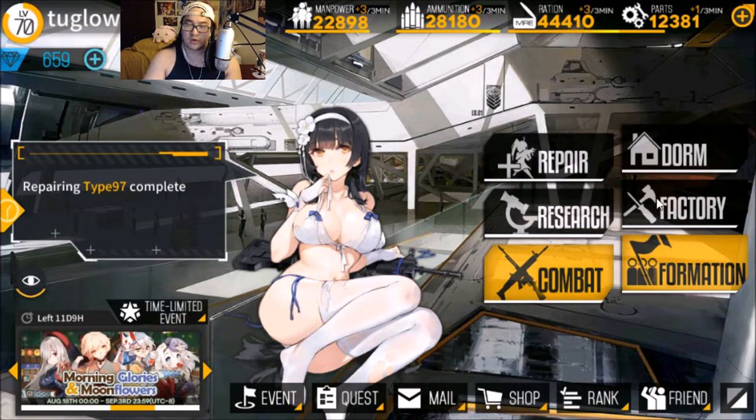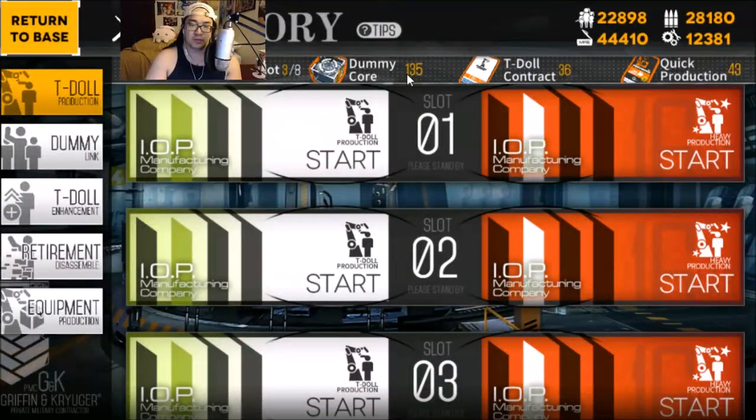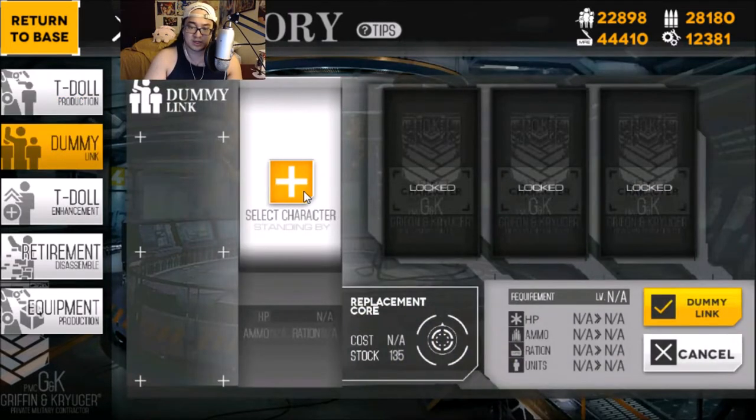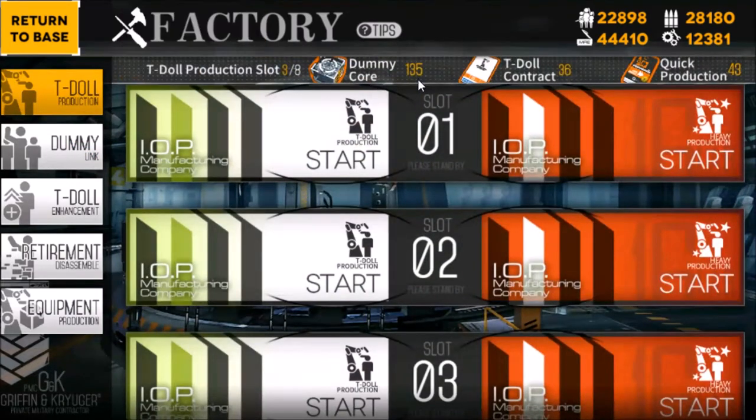First off, we're going to want to go to our factory. Dummy cores allow you to do a plethora of things in the game. They allow you to do heavy productions, they allow you to dummy link your characters if you don't have dupes. It doesn't sound like much, but it's actually extremely important that you have a lot of dummy cores, as you can see right here.